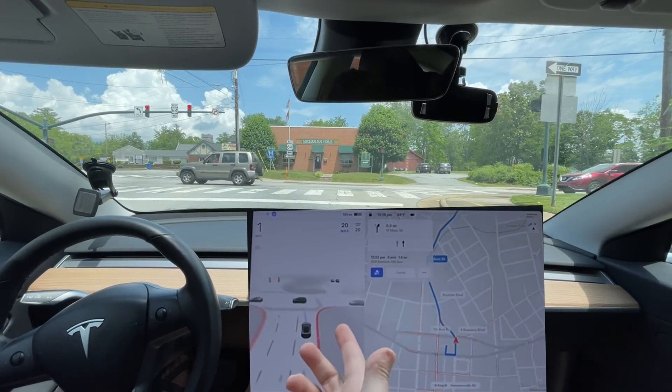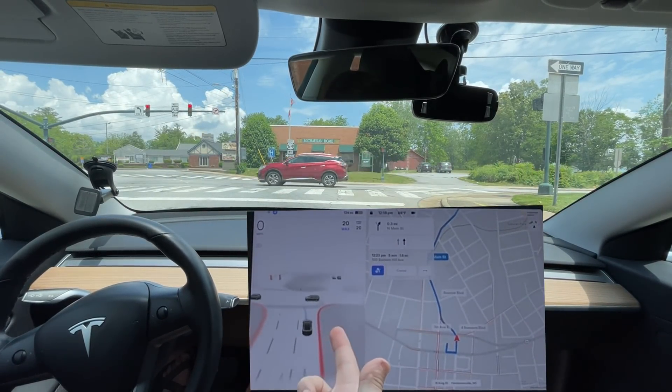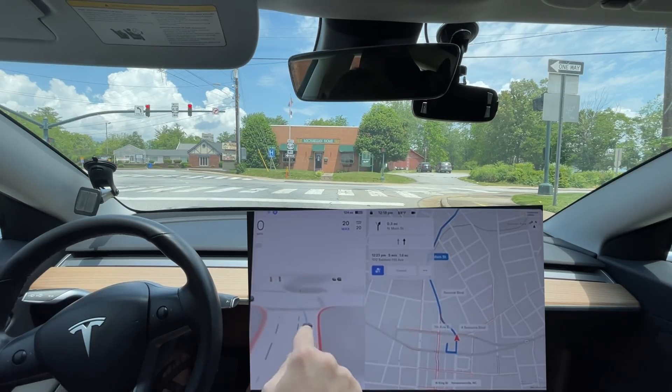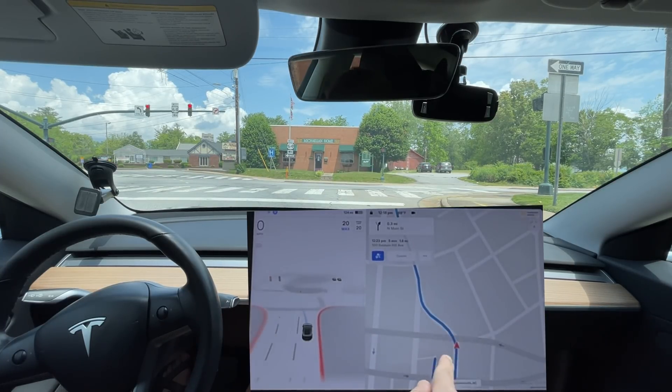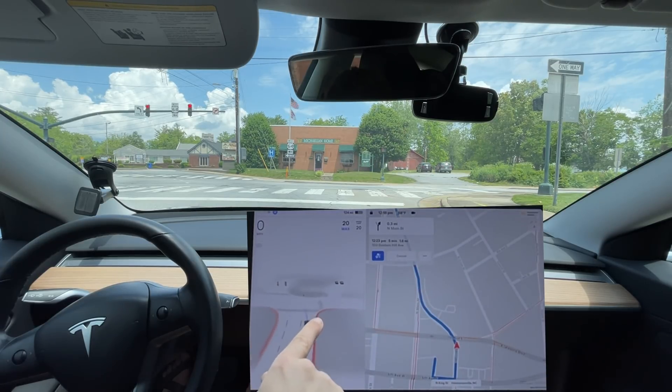Look, it turned on the right blinker. Why is it turning on the right blinker? I think it's because it thinks it's going to turn this way — yeah, it's because of the map. It thinks it's going to turn right, and it keeps on flicking this thing.